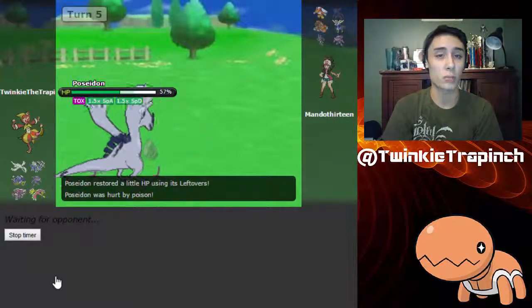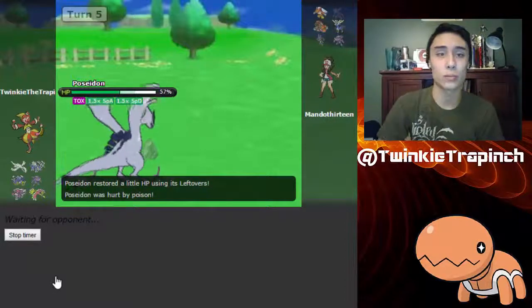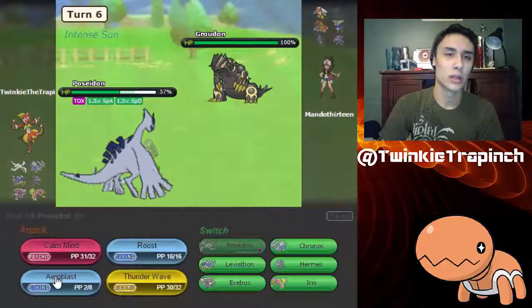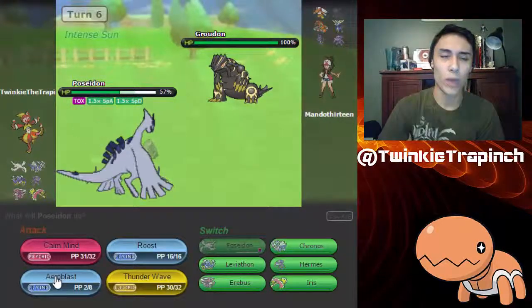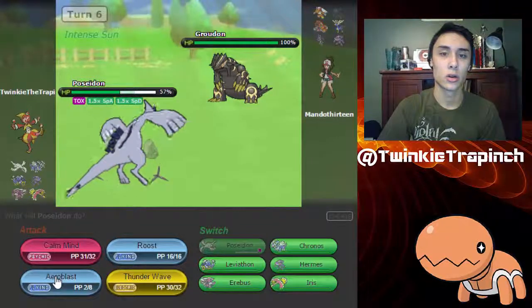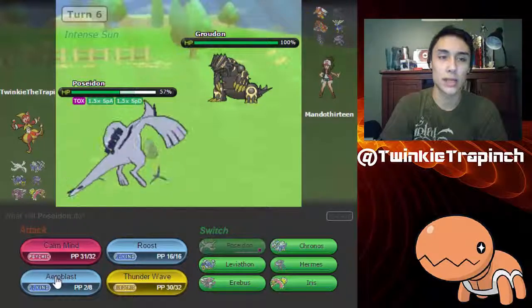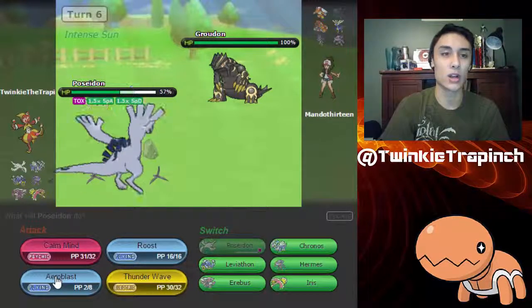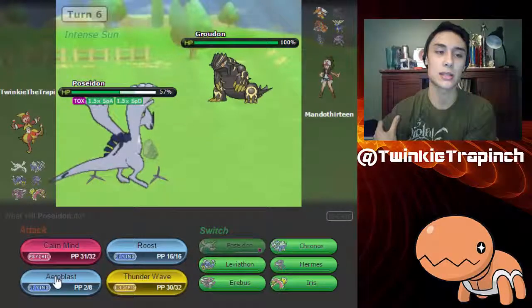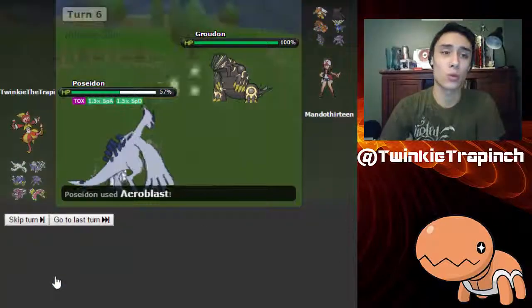He could also be bringing in the Primal Groudon. I think that's Primal — it's probably Primal. Wait, what just happened right there? When you switch in Groudon, does it immediately turn into Primal Groudon? You don't even have to click a move to do it? Alright, so I'm gonna go for Aero Blast one more time — and it misses. It seriously just missed.